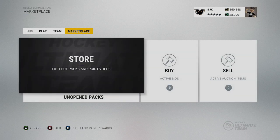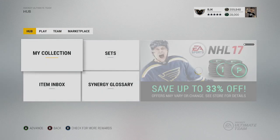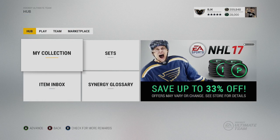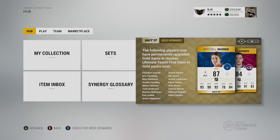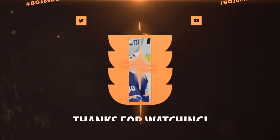Hoffman might sell for a good bit, and the Team of the Week Fiala might sell well too if there are some Nashville Predator fans that want to get their hands on him. Let me know your opinions on these new gold cards — do you like them? Do you think their overall should have been lowered, or do you agree with me that having a higher overall on these cards, although their stats may be ridiculous, gives people a reason to use them and makes them viable? Thanks for watching — leave a like, comment, subscribe, and I'll see you guys next time.